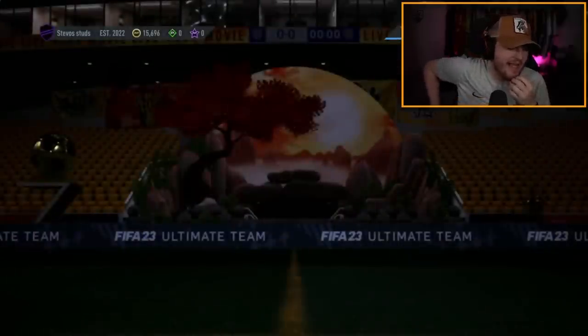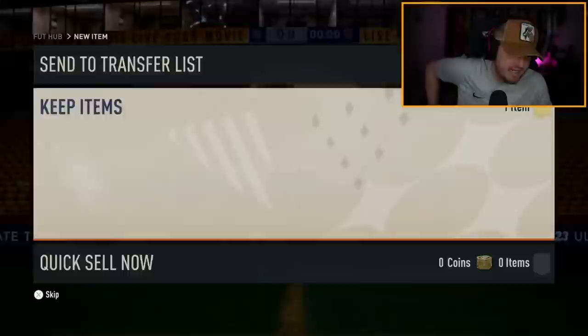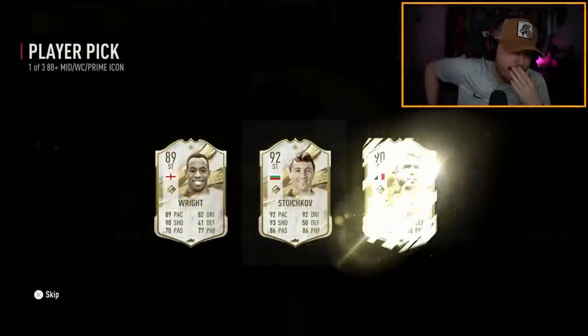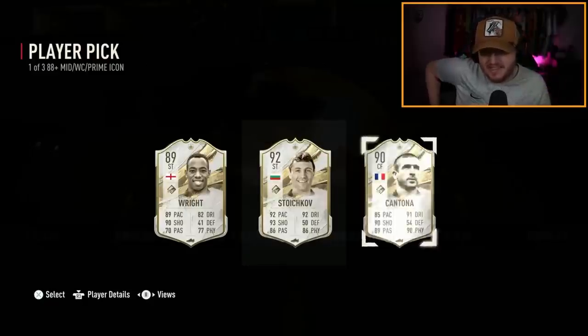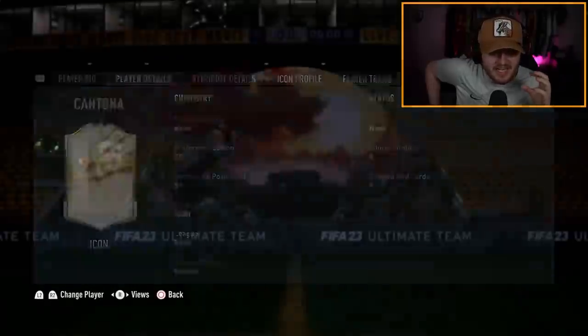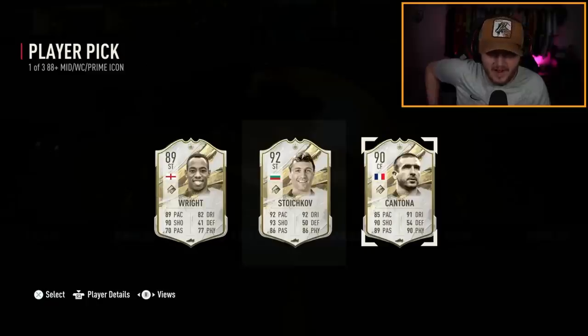We have Steve-O's pack next — he submitted half his team for this. Cantona! Cantona's good, shame it's not the Prime Cantona. Stoichkov's not bad either. The only thing annoying about Cantona is that his Fut Birthday just came out, so it's always a bit like, 'eh, you know?' Stoichkov's all right, but Cantona is class.